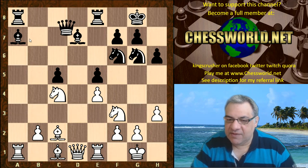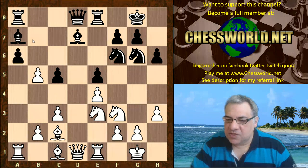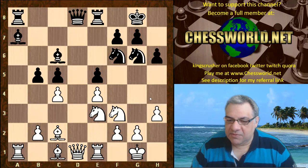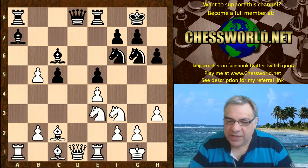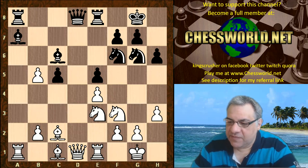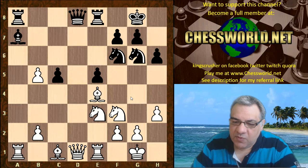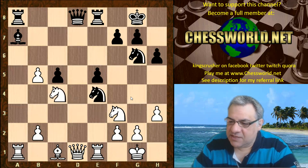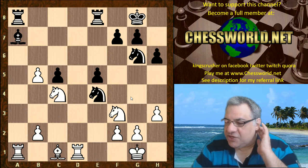This looks less committal than to play Bishop c6. We have cxb5 though, Bishop takes b5 — on Bishop takes e4, I think white just gets a small edge again. This is a very comfortable position, even if there's a load of simplification; it's going to be nice for white.